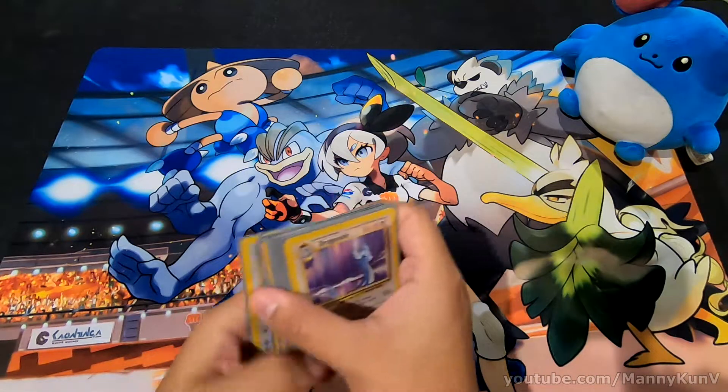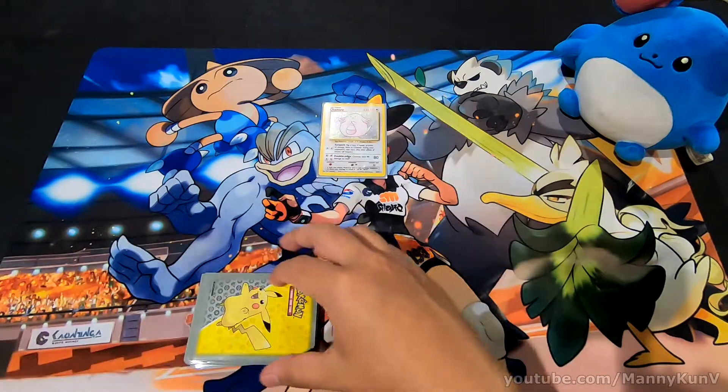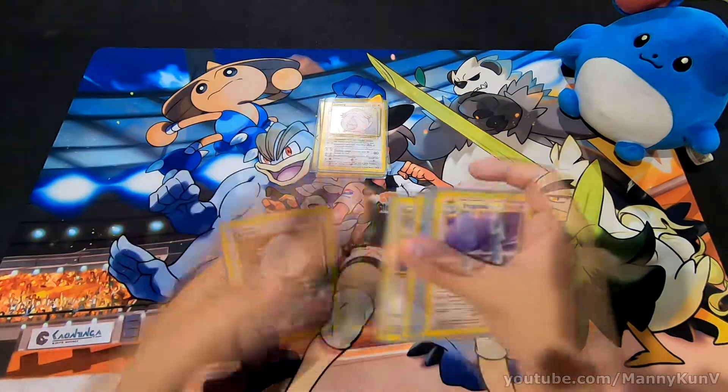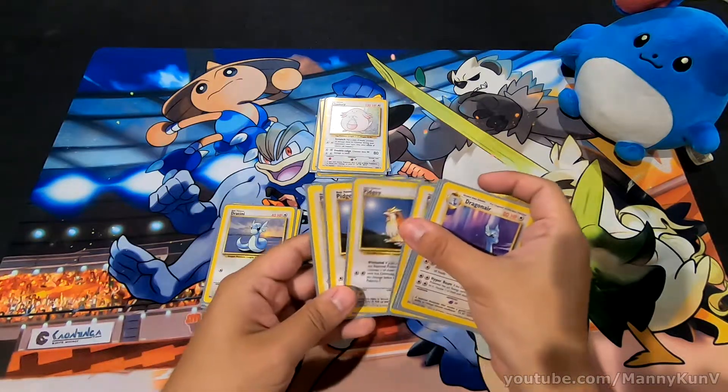The strategy behind this deck is actually very simple. Chansey up front as always, but this time you can actually use Double Colorless Energy cards to power up and do that huge 80 damage — that is an option now. You have Ditto in the back and Pidgey in the back too.